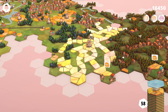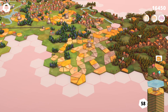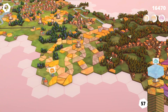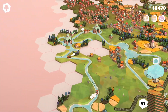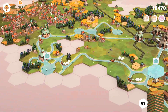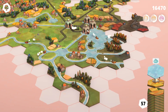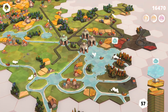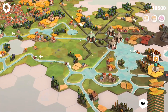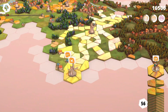I kind of wish we could place it in a way that these buildings weren't in the way, but we can't, so let's just do that. We were waiting for this — actually we were waiting for it down here I think, so it doesn't really matter. We mostly just want to keep expanding all this water. This is probably the best place for it, to be honest.